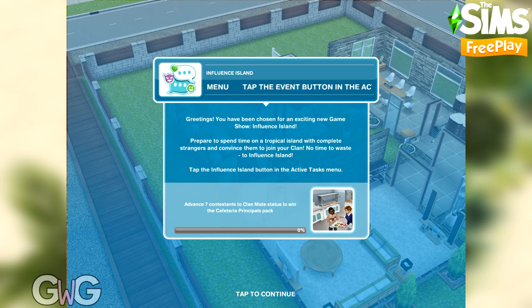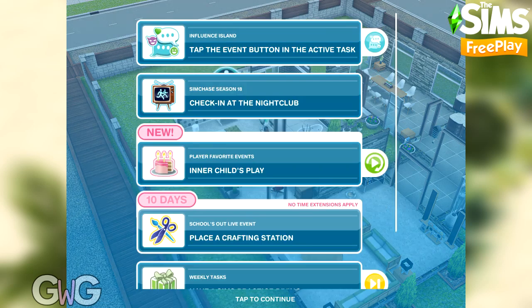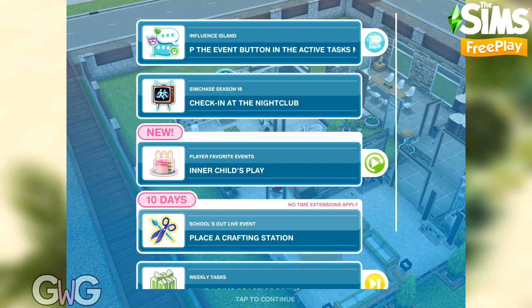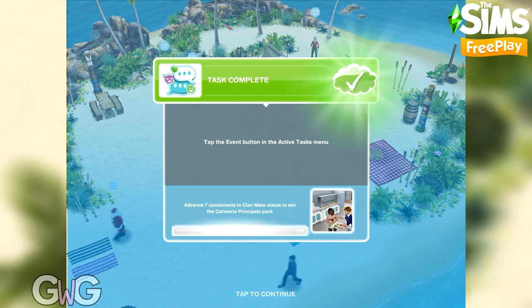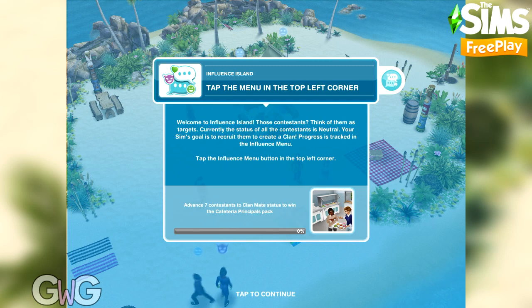To begin with we have a little tutorial to complete. The first task is to tap the event button in the active task menu, which can be found at the bottom of your screen by your sim's picture — here you can see all your events. The Influence Island one is at the top and it's pulsing, so tap that button next to the event tab and it takes you to the island.